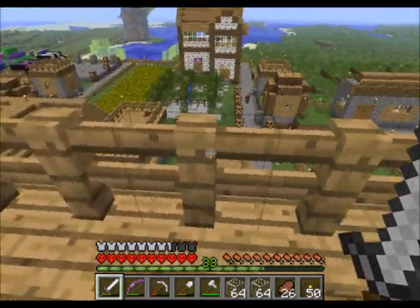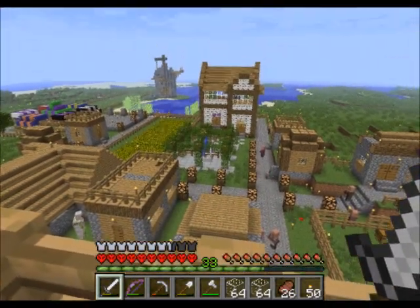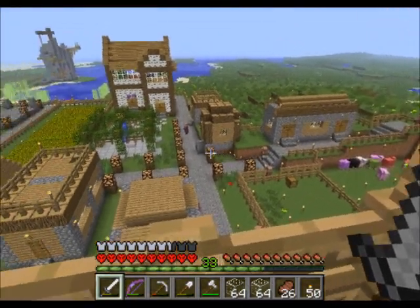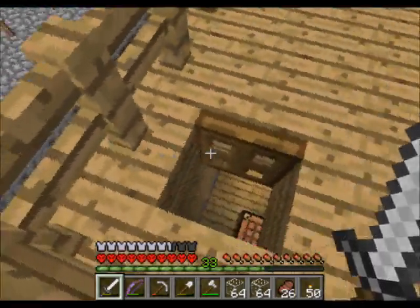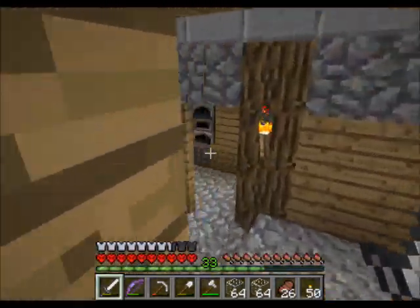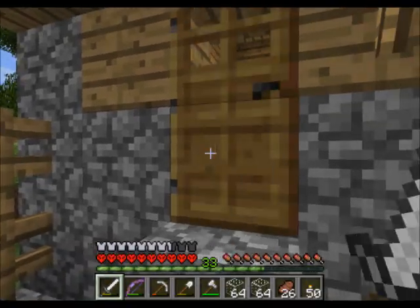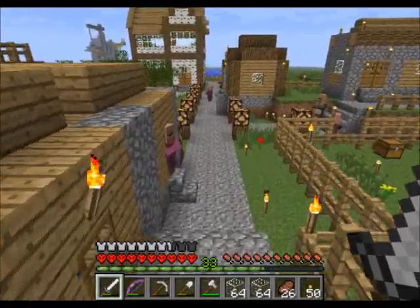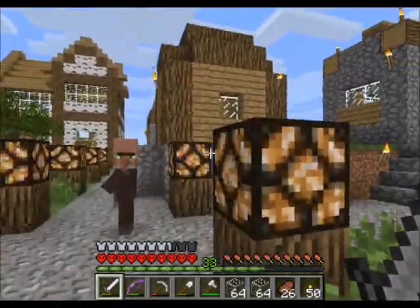I've done a few changes. That's the first change — I've put a courtyard in, and I've removed the fountain. I've been having some zombie problems actually. It all started yesterday when I was playing. There was a humongous thunderstorm and the village got struck by lightning.